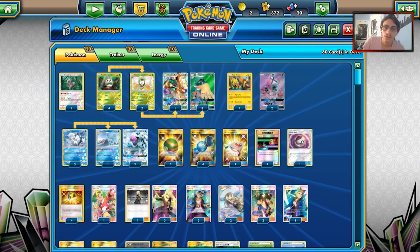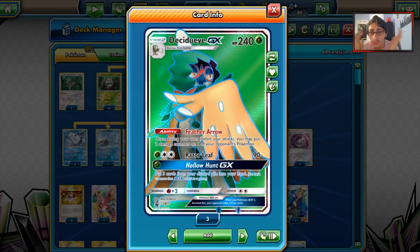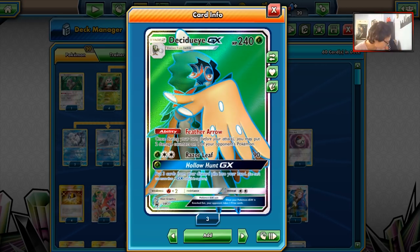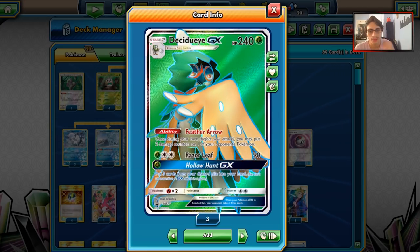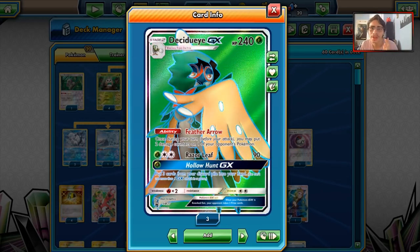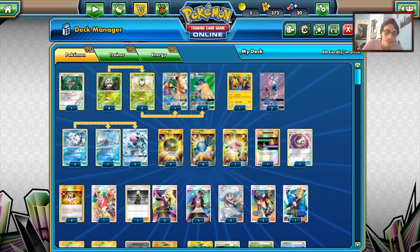Decidueye GX was kind of shut down by Parallel City before — Decidueye Zork was a deck that saw some play and success, but Parallel City was a huge factor in why Decidueye could be shut down. Now we're in Sun and Moon on, Parallel City is gone, that card is out of the format. So you can have three Decidueyes in play now and not worry about Parallel City coming down.